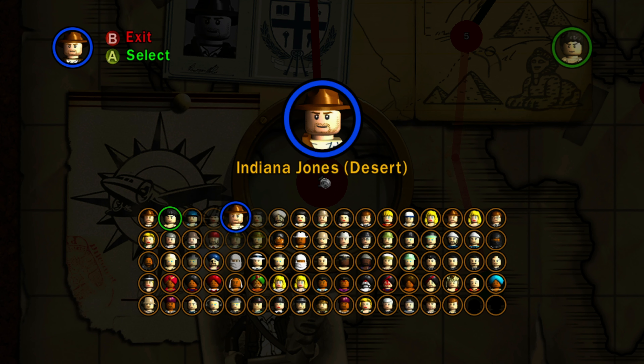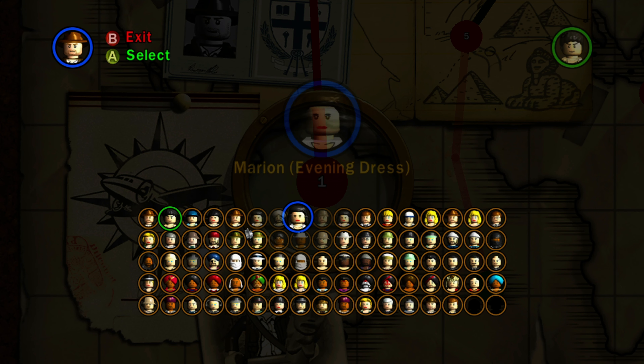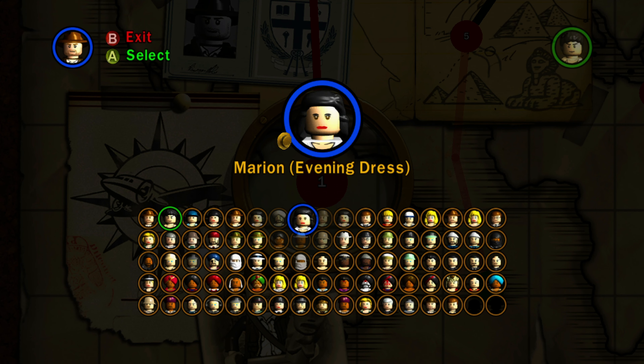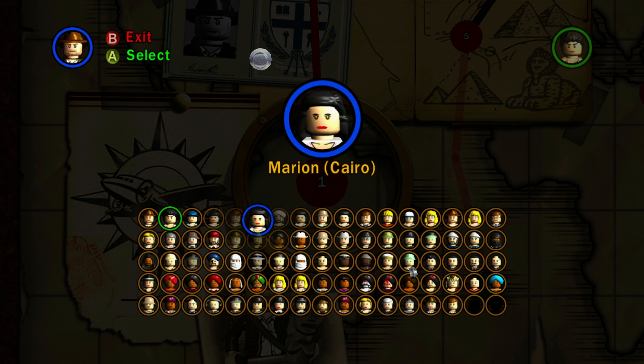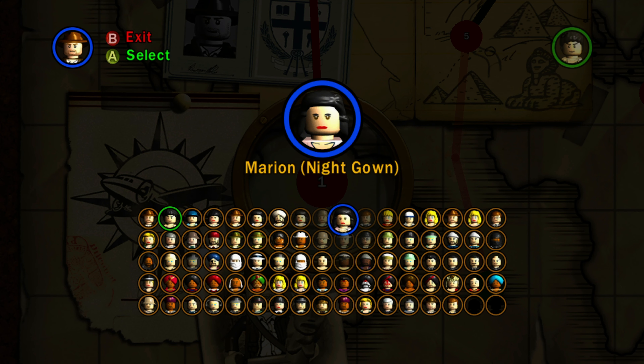Here we have Indiana Jones desert version — he looks very similar except he doesn't have his brown leather jacket on. Here we have Marion Cairo version, where she has her hair down. We have Sala desert version — interestingly we get the desert version before the plain Sala. We have Marion evening dress version, which looks very similar to the Cairo version. We have Indiana Jones army disguise — I like his little textured beard, and he's dressed up like an army man.